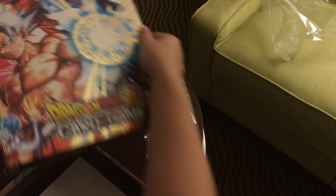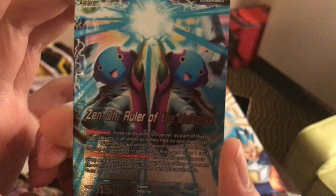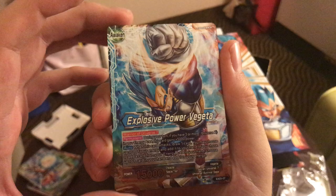Let me go over the other side of the leaders. So you got Zeno, and then it goes to Zeno Ruler of the Universe. For Jiren — you got Jiren, and then the other side is kind of his badass 'don't care about you' stance. Heroes don't look at explosions. This Explosive Power of Vegeta — wow, they're doing a lot of hero stance things, like 'don't look at explosions' stances.